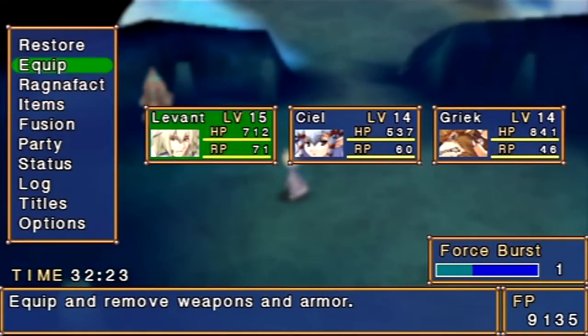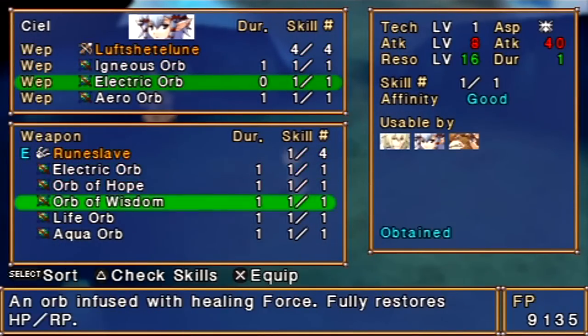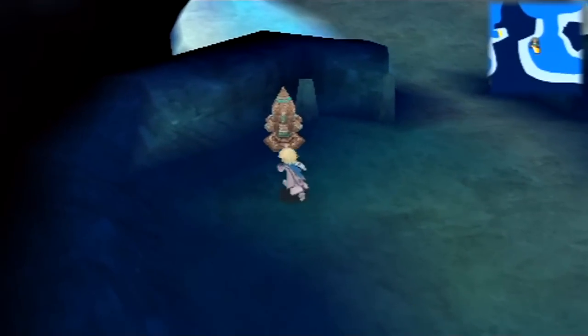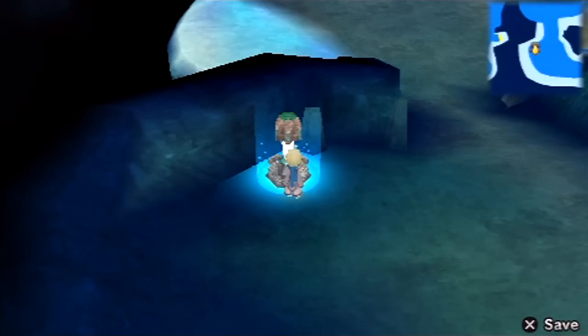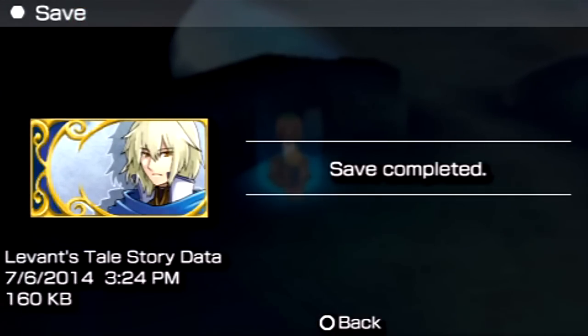Let's see how we're doing. We're done with the electric orb. I've got a good force burst, so that'll be helpful. Let's save again, just so I don't have to worry about potentially screwing that up again. For some reason I didn't think it would save that quickly — I'm used to games taking like five or ten minutes to save.